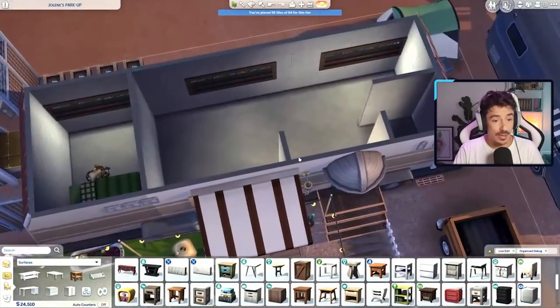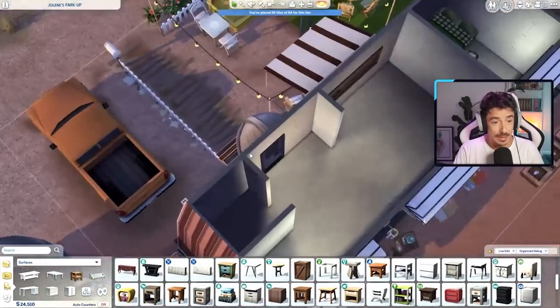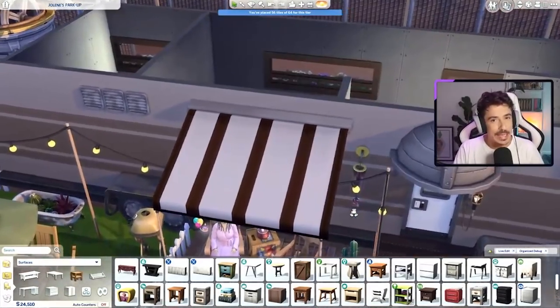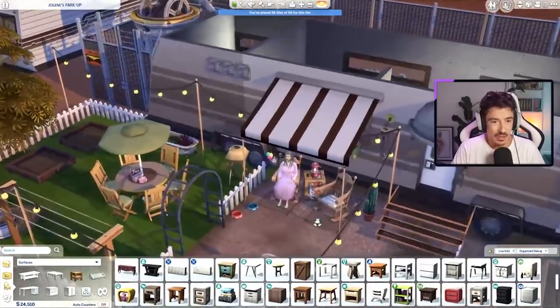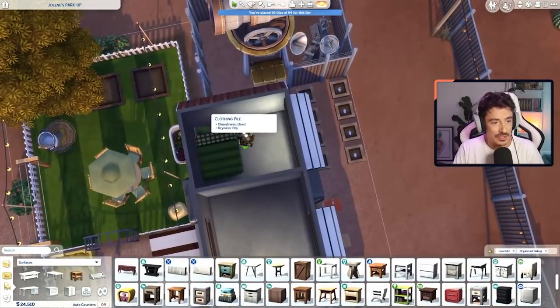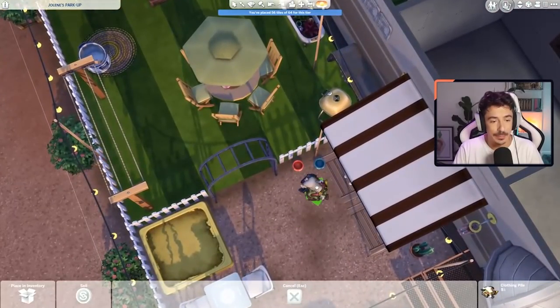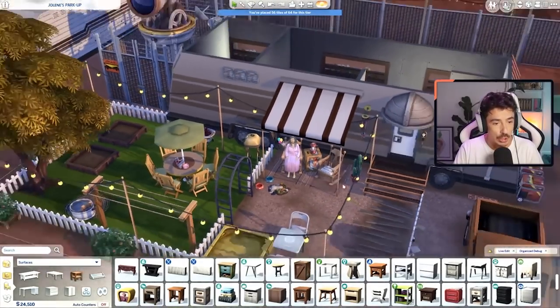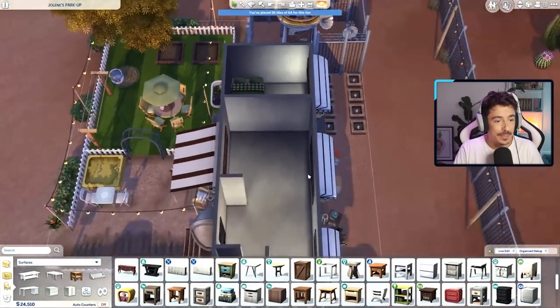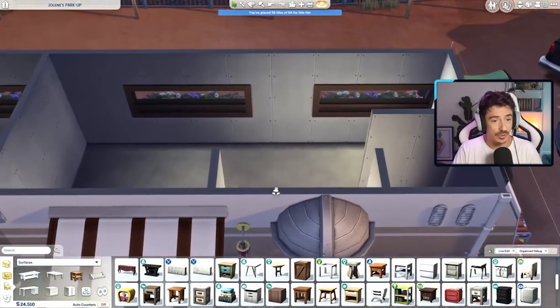Today we're going to crack on with the interior. I want this place to kind of look very homely. I don't want it to be messy. She's definitely not a dirty sim - I would imagine she's quite clean. She looks after her stuff. She did put a pile of clothes there, but we can't put that against her because we do not have a wash basket or linen basket. Let's crack on.